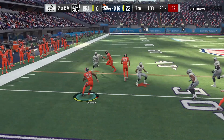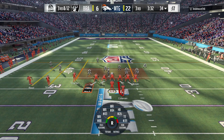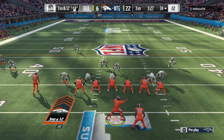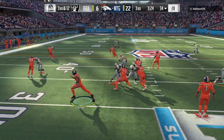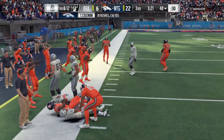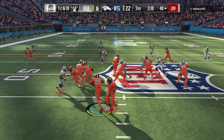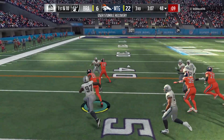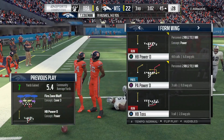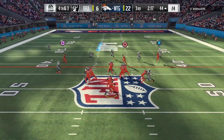Running the rock with Tevin Coleman — Evan Ingram, you make that block and we are to the house, but nice run right there. Third and 12, going ahead and running the rock, getting the first down. Nice run, good blocking. 18 rushes, 136 yards — let's go! Going to the run again, switching to the I-formation, hitting the power — nice seven-yard gain by Tevin Coleman.